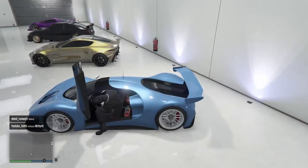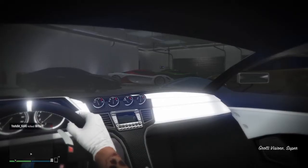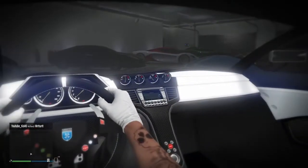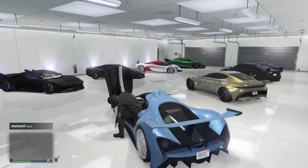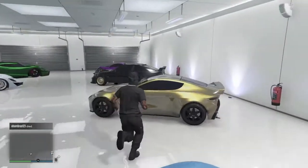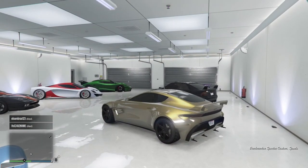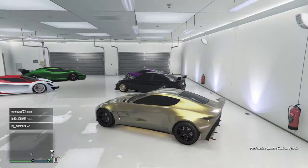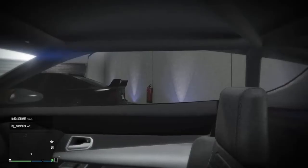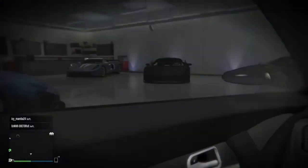I don't know who that is outside blowing stuff up. Another white interior — I ain't even know I had so many cars with white interiors. My Dubsta is my baby right here, you know what I'm saying — all gold with gold neon kits. White interior bro, what's wrong with me? Why do I keep doing that?